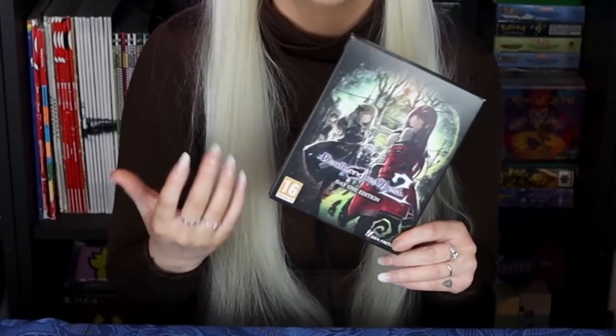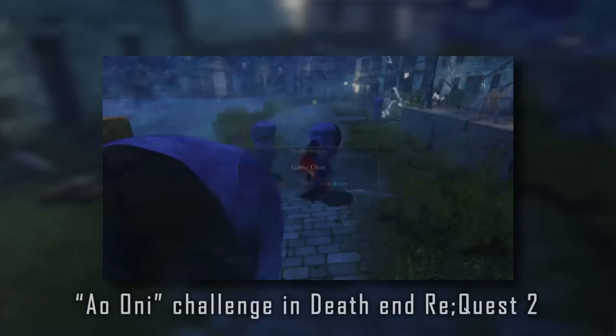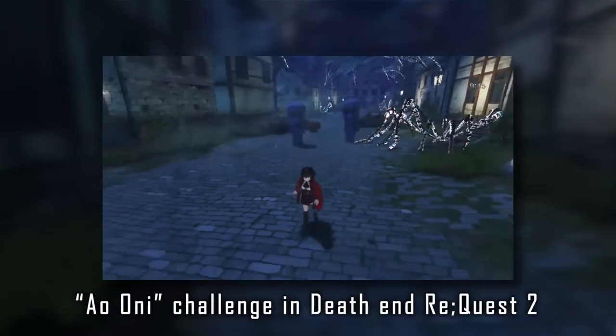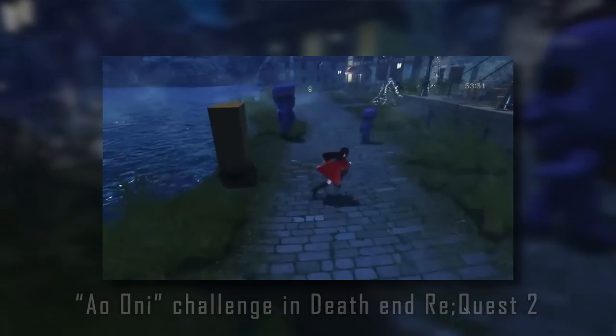Now over to some fun things. I see Death End Request 2 lying on the table — that's because I'm borrowing it to neighbor Stefan because he's trying to do the AU challenge, which is an impossible trophy to get. I'm only missing that trophy for platinum, so it's gonna help me.